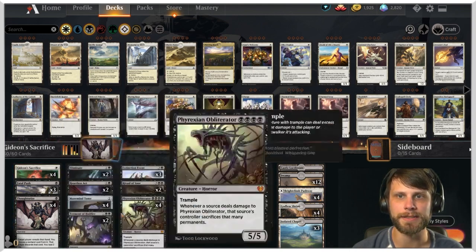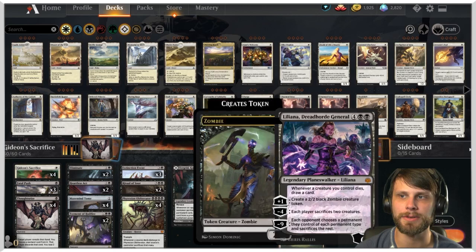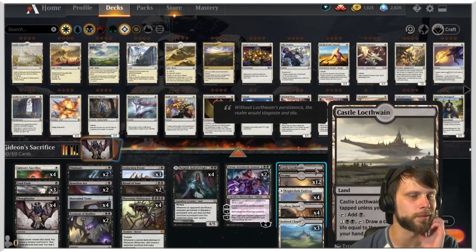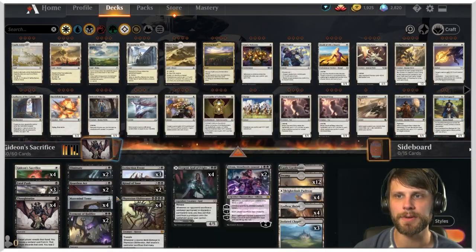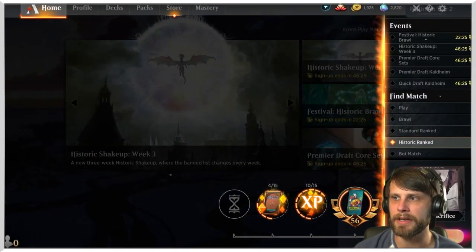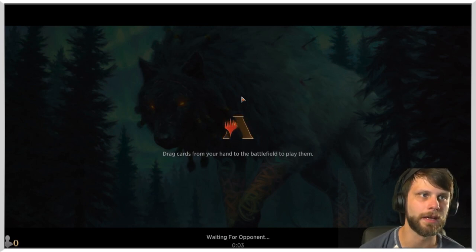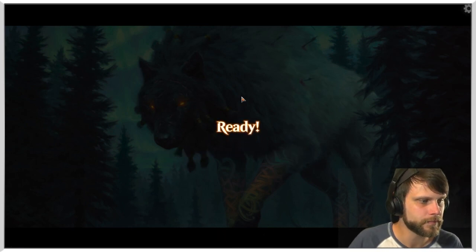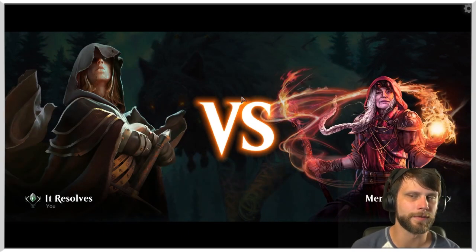We've got the Mazemind Tome to continuously push us in the right direction, some lands, one Castle Locthwain for extra card draw. I'm really stoked to try this one out. I've played just a few games — it's been hit or miss. If you get a good starting hand, any good control deck, which I think this counts as, can really push through for wins.